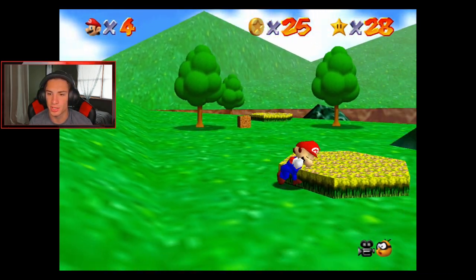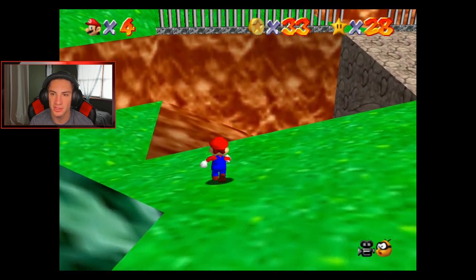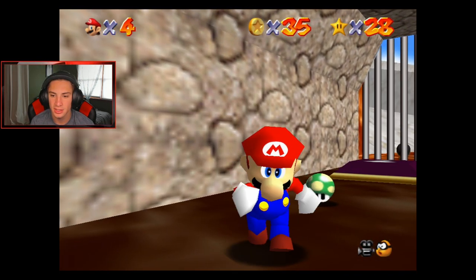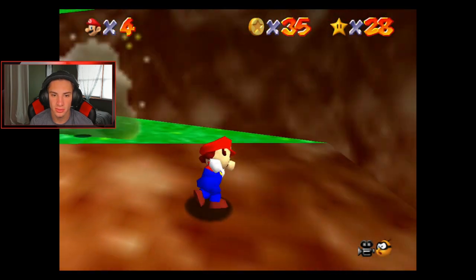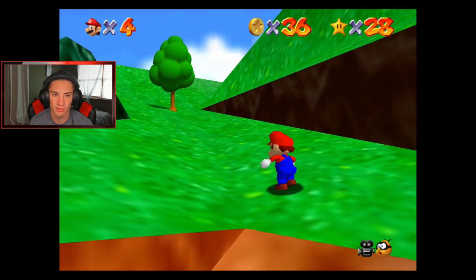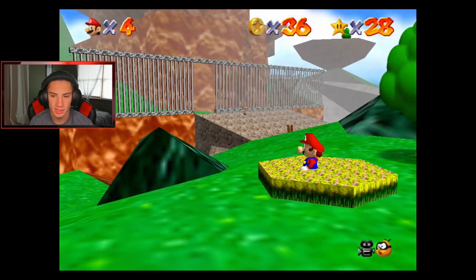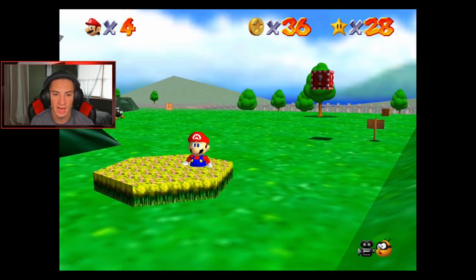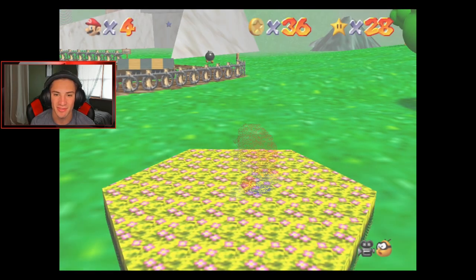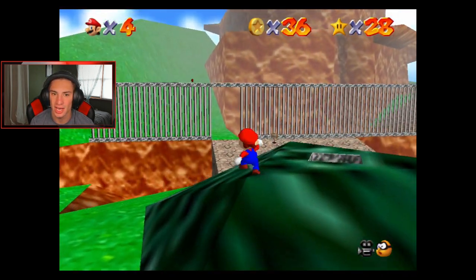There should be a secret warp point here — I believe if you stand in this little flower patch right there it teleports you kind of like to Goomba's Mountain. Let me take out this bomb — just one coin, okay, kind of like a Goomba. Let me see if there's a warp point here. I think there's a warp point in every single level — yep, right here, it's right there in the flower patch, and it leads me all the way back to the beginning. Every single world has a warp point which is pretty dope.